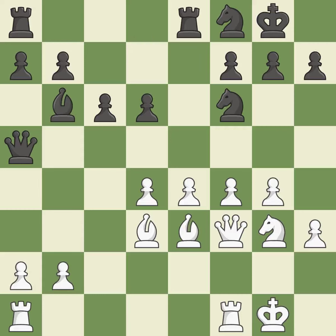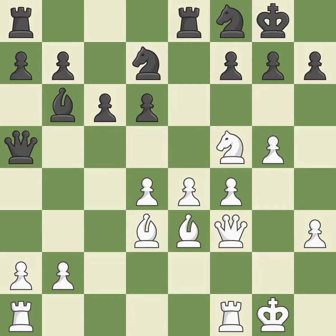The rooks are linked by this, making it easier for them to work together in the future. This strikes a rival knight. The knight is now on a square that is more secure. This allows the knight to control more squares. A pawn that was being attacked and had no defenses is now protected by this.